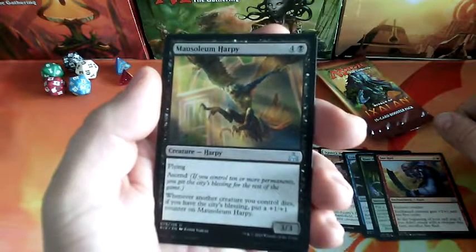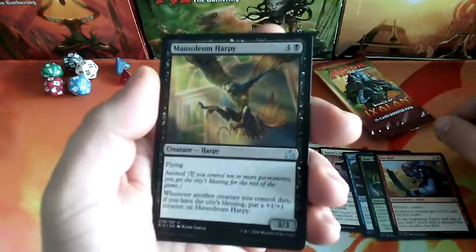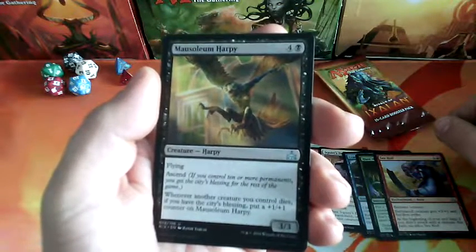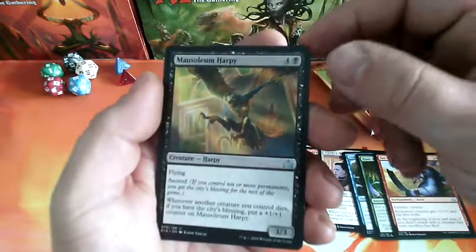Mausoleum Harpy, a 5-drop. He has Flying and Ascend. Whenever another creature you control dies, if you have the City's Blessing, put a +1/+1 counter on Mausoleum Harpy, and it is a 3-3. This one could be a very very nasty card.